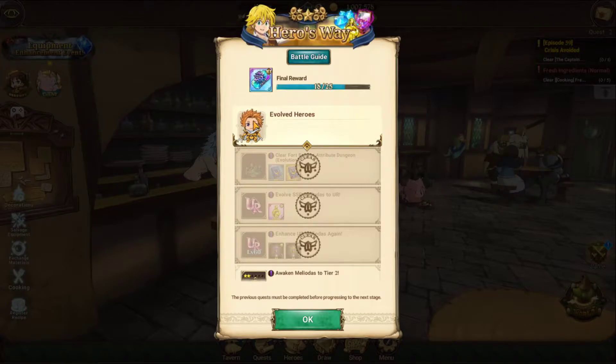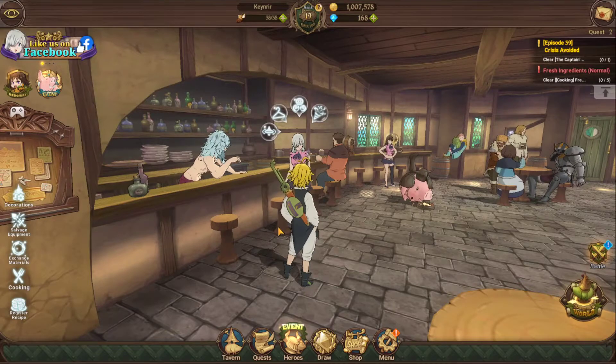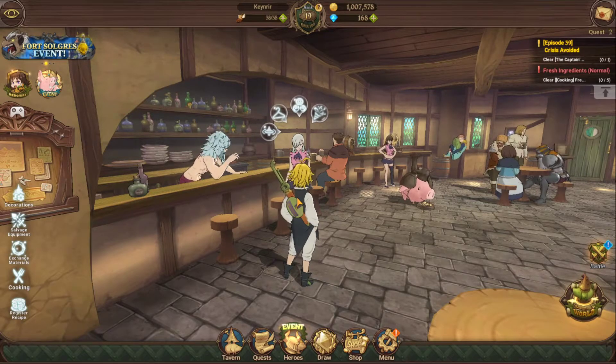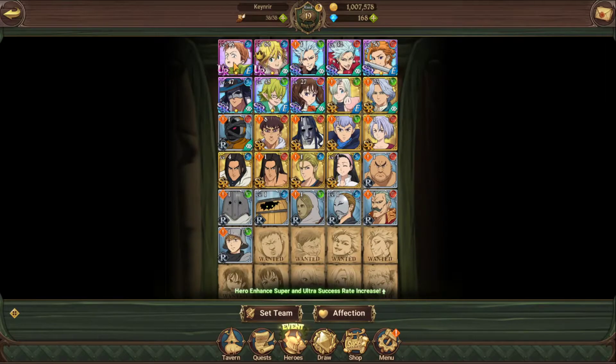It's a free SSR card, so definitely do it. When you complete the event you'll get Meliodas up to UR and you'll have to awaken him a couple of times — they give you plenty of mats within the event so it's not a big deal.